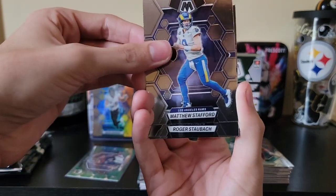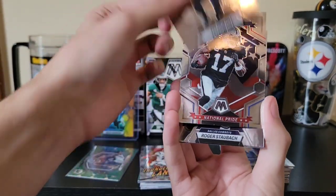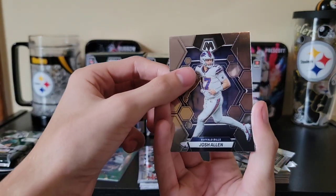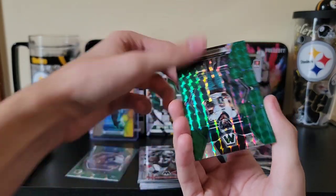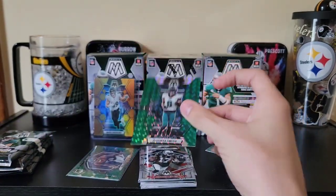Pack two of box two: Matt Stafford, Taysom Hill, national pride on the Davante Adams, Roger Staubach, Josh Allen, and Davante Smith on the green.